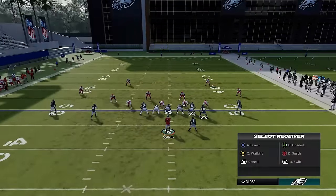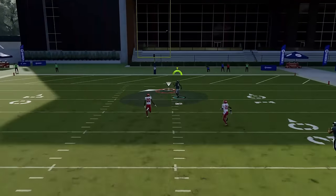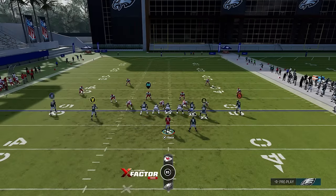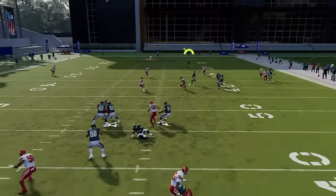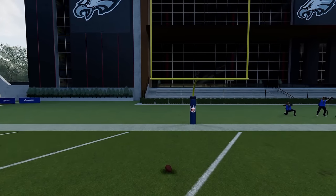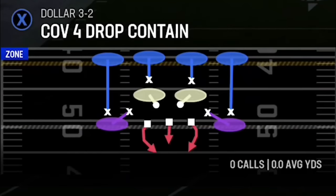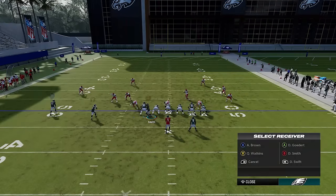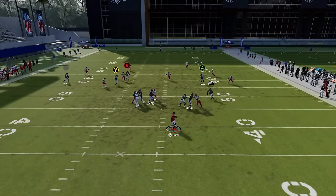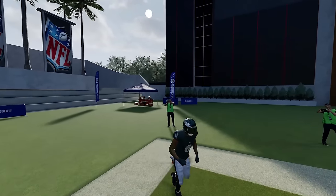Against cover four match, running from a hash mark to the open side of the field, put the running back on a streak and the B route will get forgotten easily amongst all the routes on the right side. Cover four is easy to glitch if you know how to manipulate the coverages. Against regular cover four drop, running from a hash mark to the open side, motion across the B route, put the Y route on a streak, the X route on a comeback smart-routed at 10 yards, put the A route on a streak, and the RB route on a streak. The B route gets open outside above the cornerback — very glitchy against cover four.